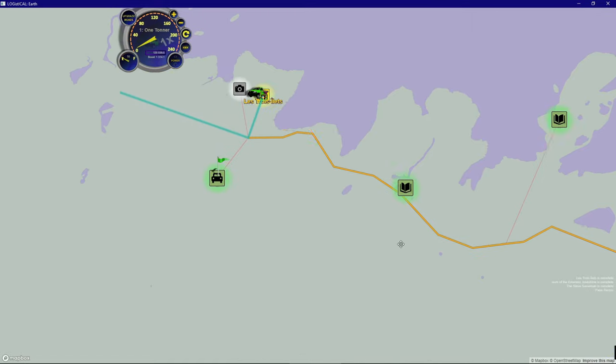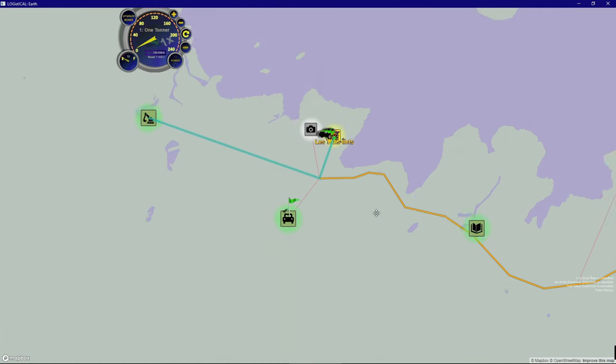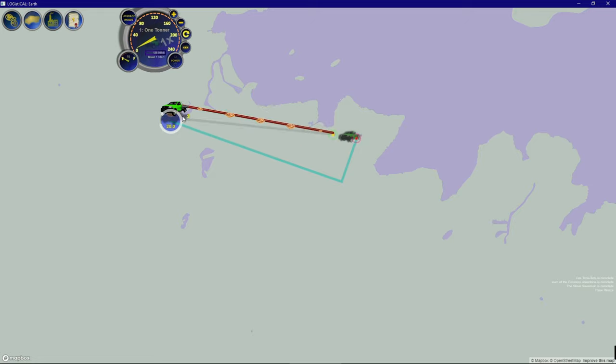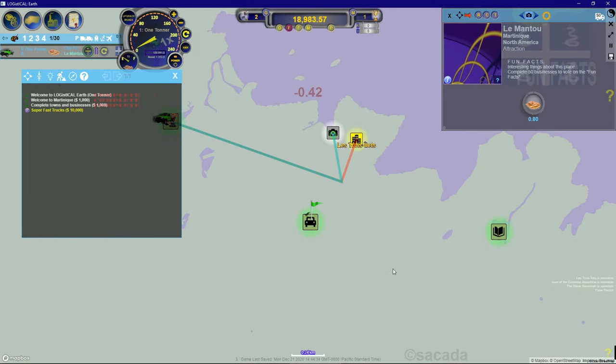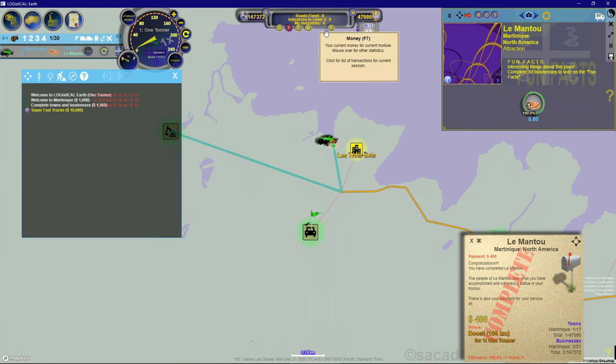Let's see if we can complete some of these towns. Here's one - by hovering over the icon I can see it needs 0.8 clay. I'll click the town and drag the clay. As soon as I click I get this menu and I'll drop it. We'll let this guy deliver clay. So we solved that, that was good for 400.